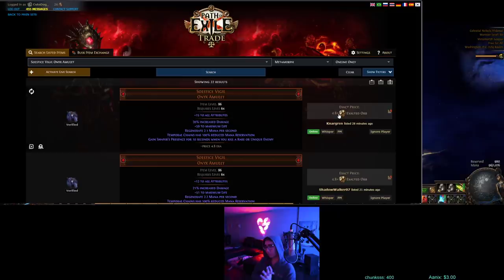Put all these items together and you are going to have 4 times as long buffs, 4 times as long flasks, 4 times as long charges — whatever buffs you have. It's crazy. Now, how do you get that Curse Effect? Because if you're wearing a Solstice Vigil, I said that you need 45% Curse Effect — how can you get that?